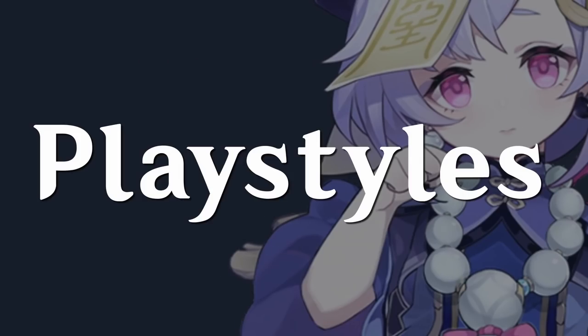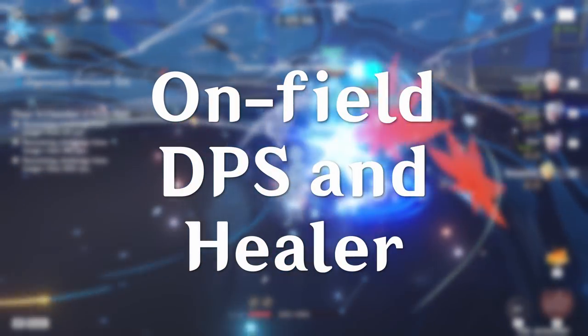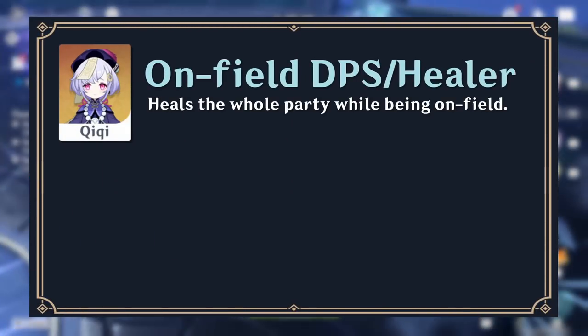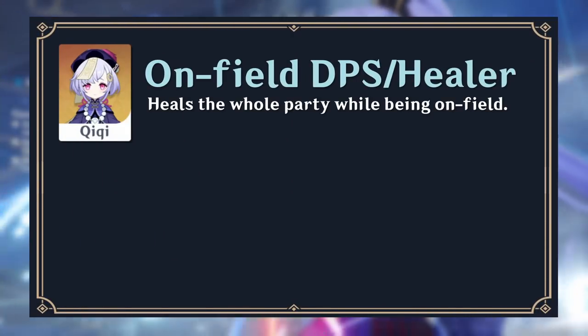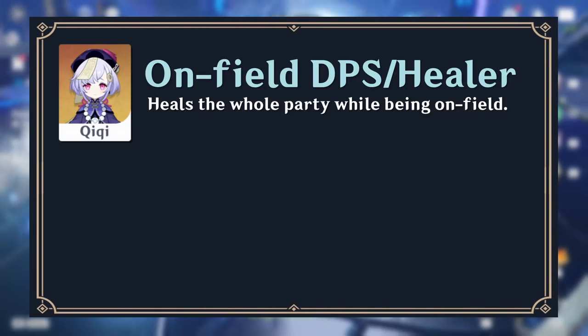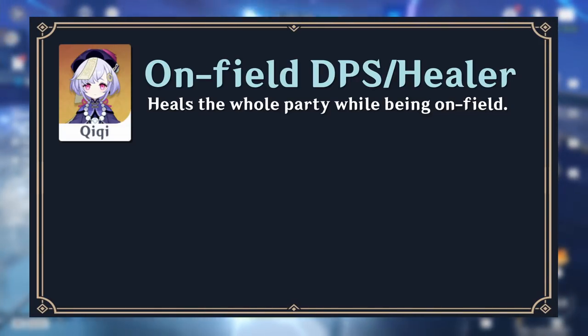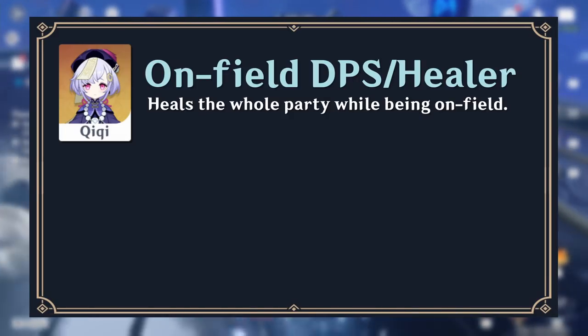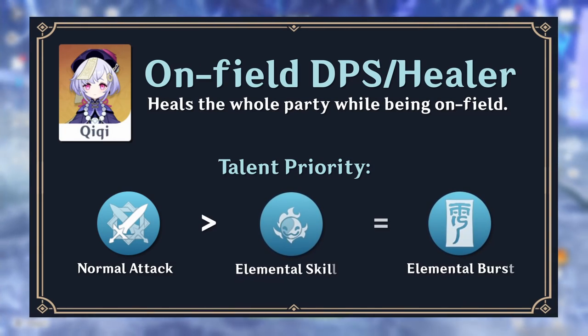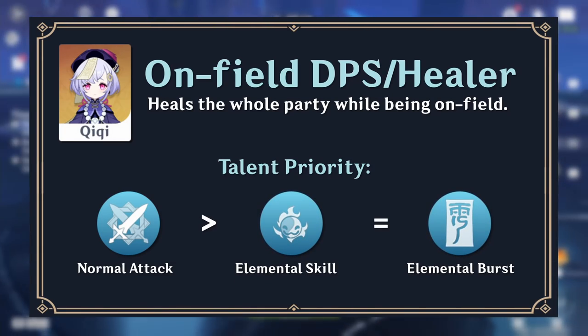Now that you know what she does, how do you play her? Chi Chi's best role is as an on-field DPS and healer. Even when built as a DPS, she can heal the whole party while being on-field. Her high base defense also allows her to stay alive to support the team longer. Since Chi Chi's healing is already pretty good without talent investments, she benefits most from leveling up her normal attack talents first. Her skill and burst are equally important and are worth leveling next.